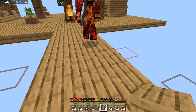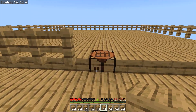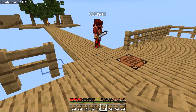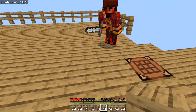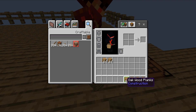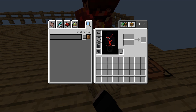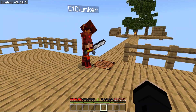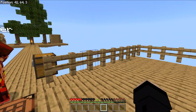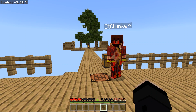Speaking of dying, I probably should throw some of this stuff in a chest just to be safe so we don't lose any of it. Let me drop this to you real quick and make a chest or two, because I want to turn my chunk visualizer on and see if we can get that going. We're going to try and map this out the right way so we don't lose any mobs between chunks.